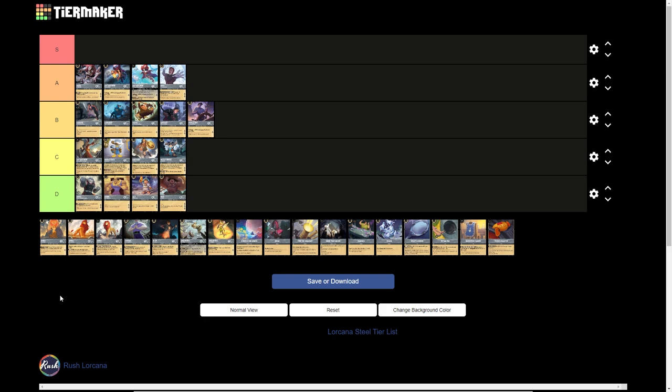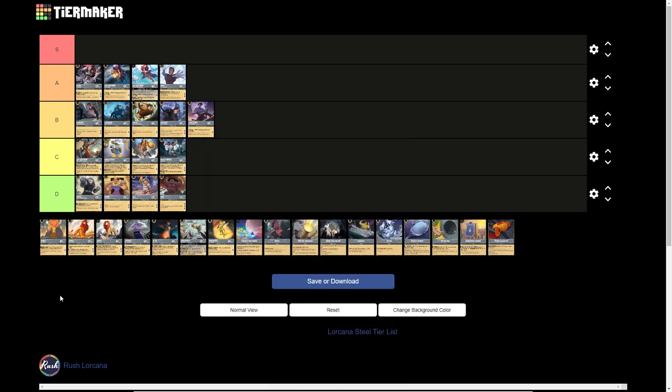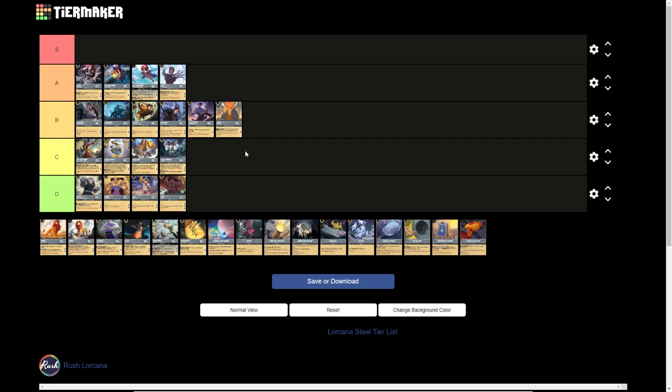Up next we have Simba, Future King. 1-drop inkable, 2 strength, 2 willpower, 1 lore generation. When you play this character, you draw a card and then choose a card and discard it — a good way to dredge through your deck and get to extra cards early game when you're searching for Grab Your Swords, Smash, or a giant tank. This card is a fairly decent option in a lot of your Steel aggro decks, like Amber Steel Songs. It is not an A tier card. Currently I think we're going to leave it in B tier. It doesn't really stand out from the crowd, but it is played in a fair amount of Steel decks.